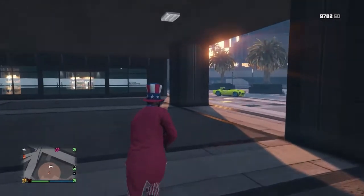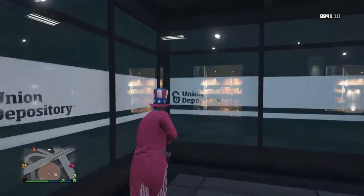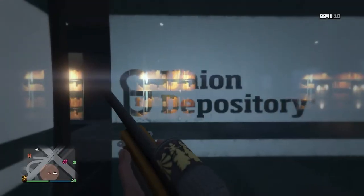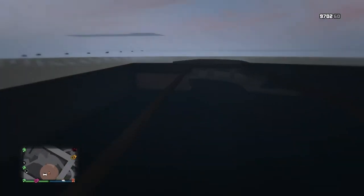I'll do it one more time here for you guys. To get out of it, all you got to do is go back into third person view. Go into this corner, go into first person and aim your sniper rifle, and there you go. It is very simple to do.